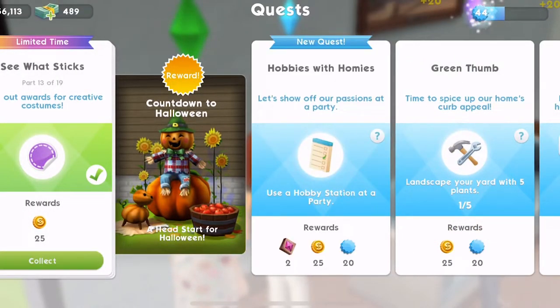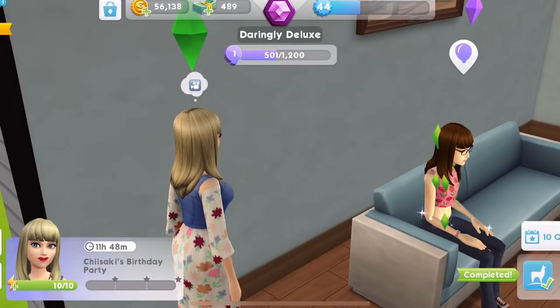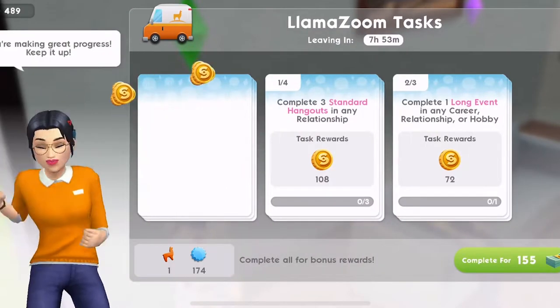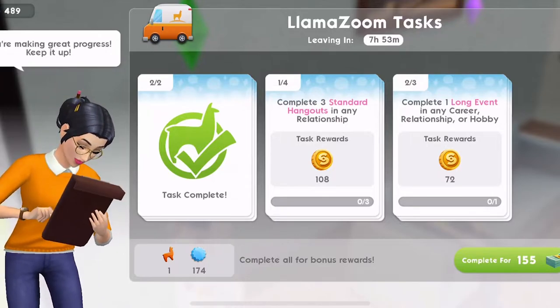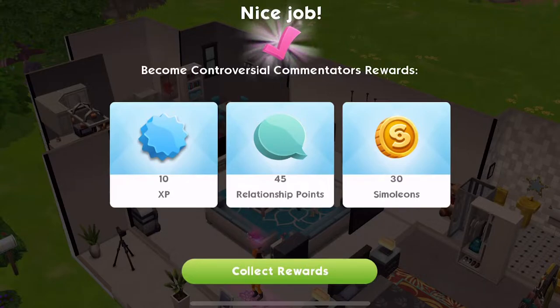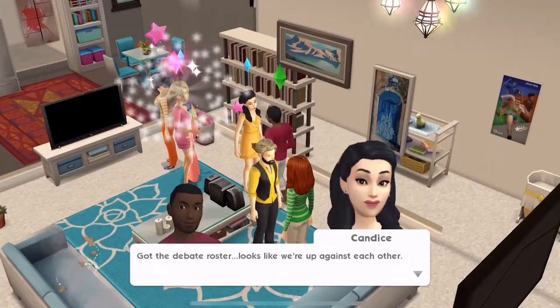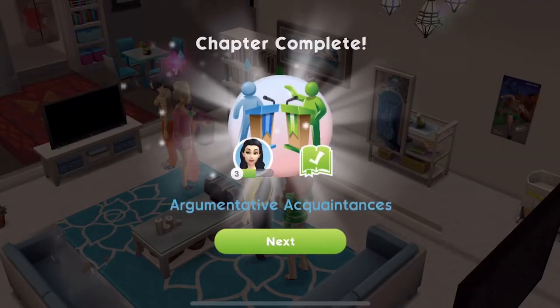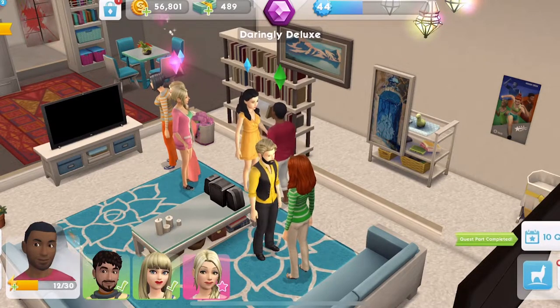Now part 14 — I wish these Simoleons were chocolate coins! Earn Simoleons, we need to earn 650. Same as last time when we had to earn coins — the best way to do it is to go to work, you get the most Simoleons that way, but just do events until you earn enough money. Completing this quest should be enough to earn us 650. We've completed the quest part — let's collect that.